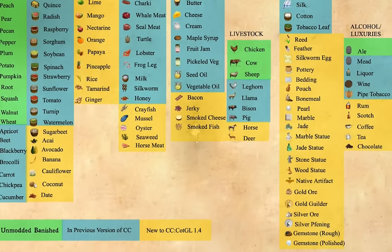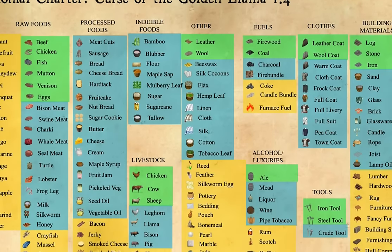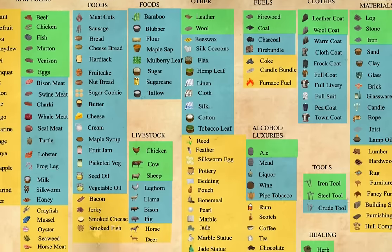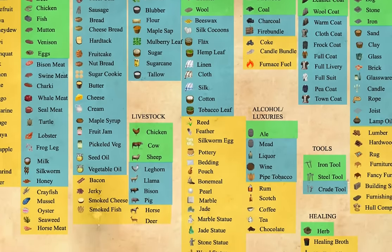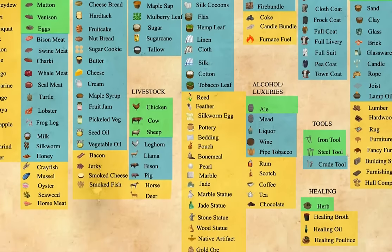The new resources — it's a huge list: lumber, marble, jade, bone meal, gemstones, gold which you can turn into golden guilders, and silver that you can turn into silver fennigs. Feathers that you get from chickens, rugs, pottery, bedding, and furniture that you need to make advanced houses now.